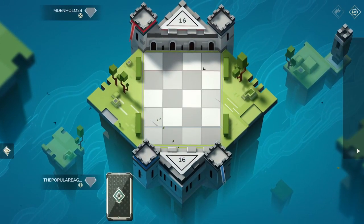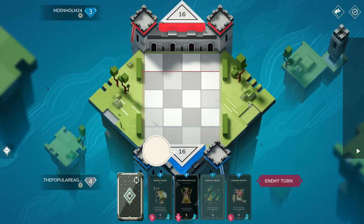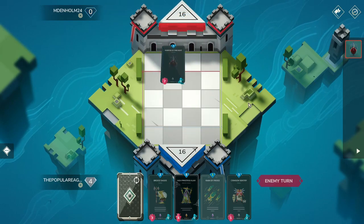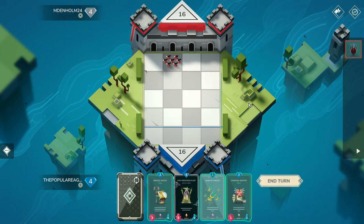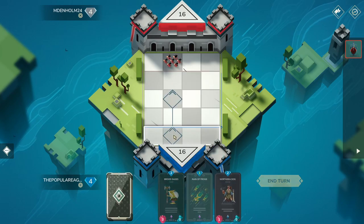We got a level 16 guy. Hello there. Wave and handshake. Can I get a boo in the comments below? Boo him if you don't like it. You're actually out here being a little turd.